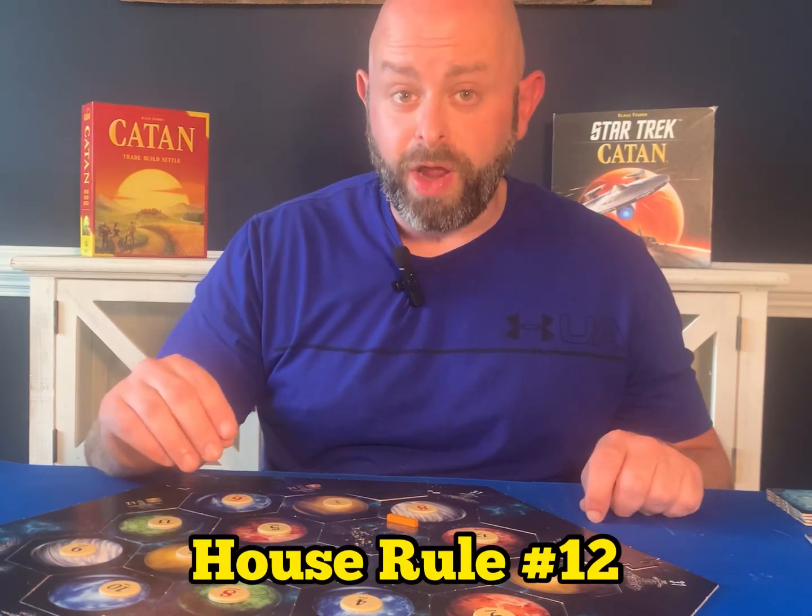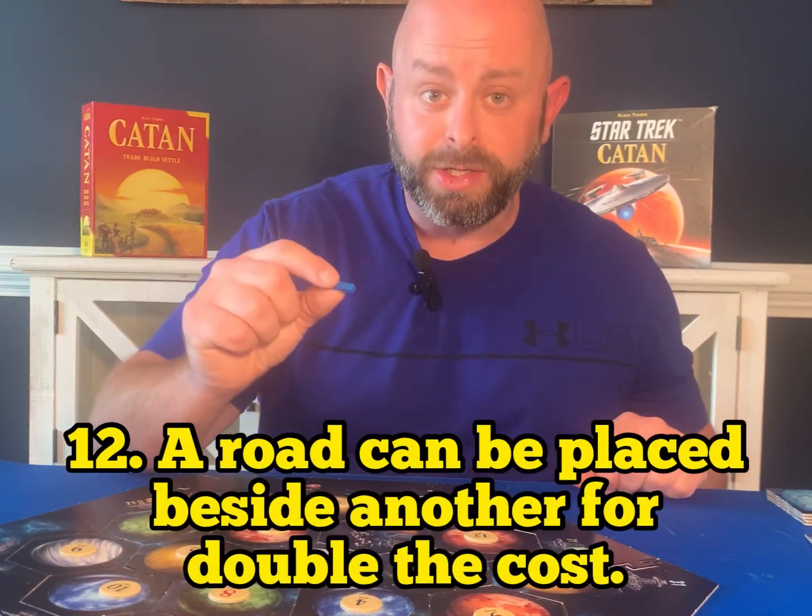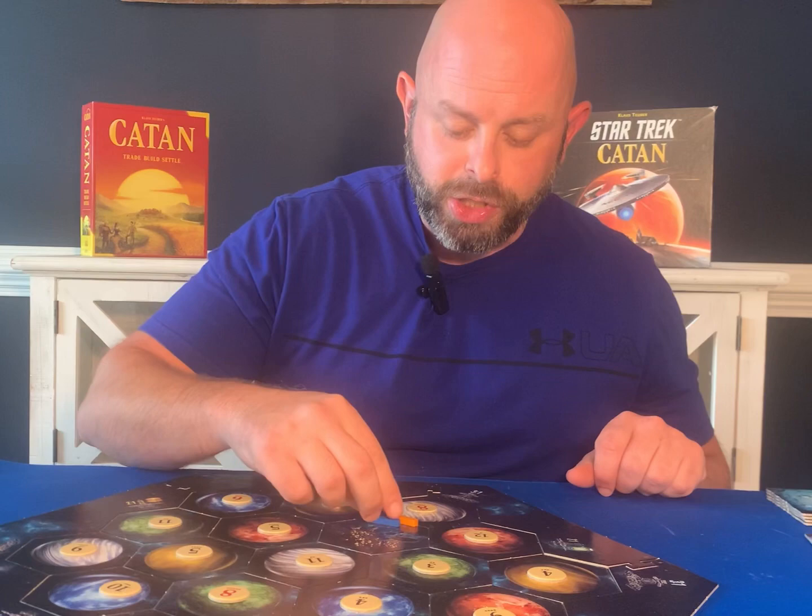House rule number twelve: whenever you're laying roads and trying to get around a road that somebody has already placed, at double the cost, you can place a second road directly beside the other player's road, allowing you to get around. This allows a little more fun, interaction, and strategy.